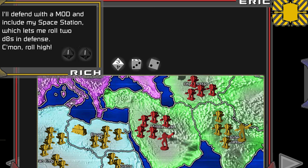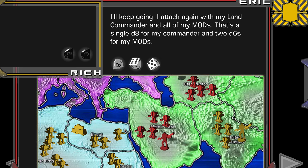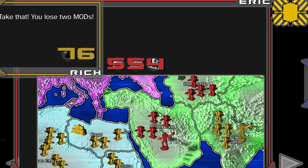Egypt has a space station, which is kind of like a bunker, so the defender defends with two eight-sided dice. The attacker rolls: results give a maximum D8 result of seven to five and six to five — Middle East, you lost two.